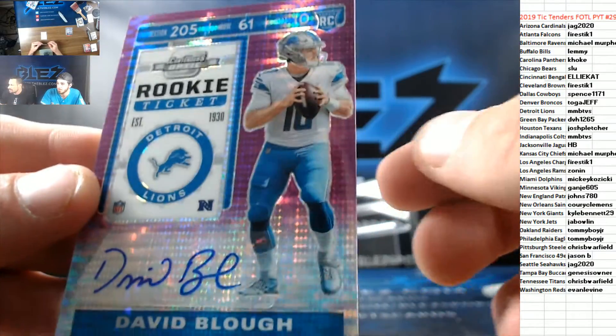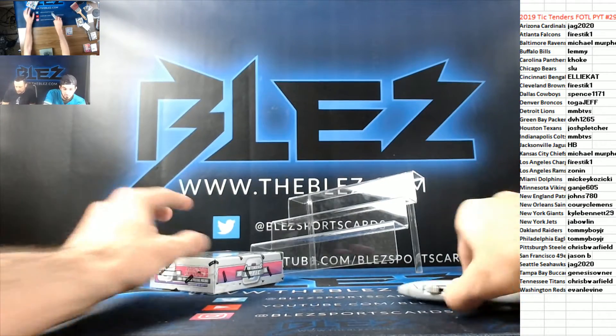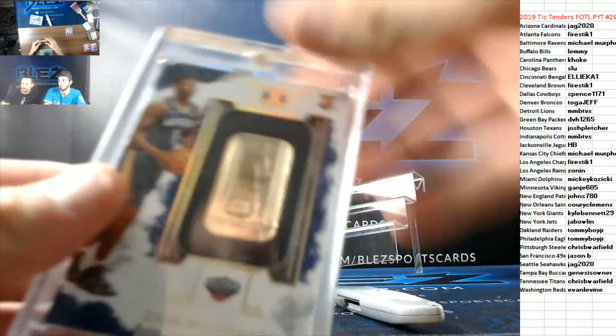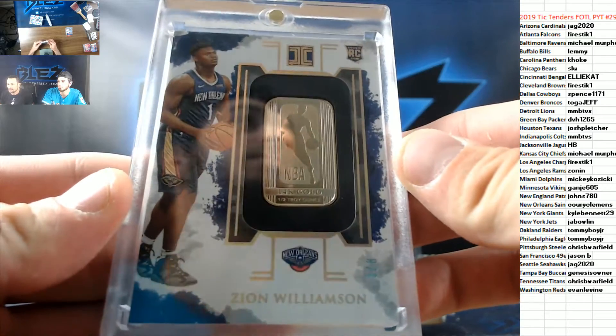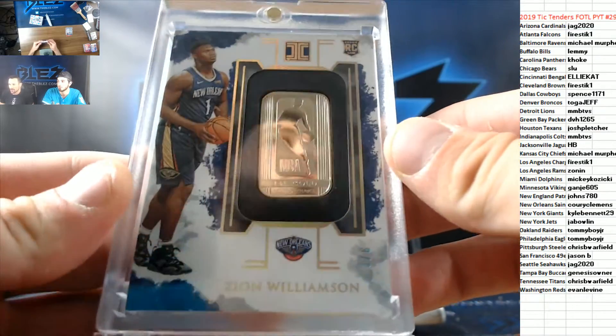It was probably about an hour ago or a little less than that. Damon pulled the gold bar Zion for Christopher Billock. All the gold bars are numbered to 8, unless it's a 101.